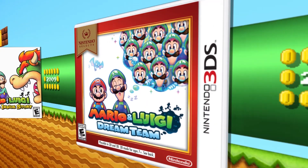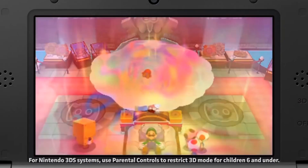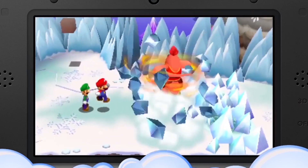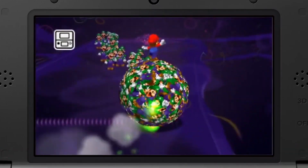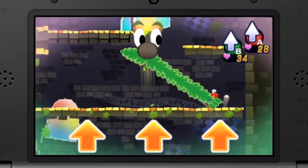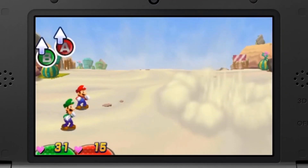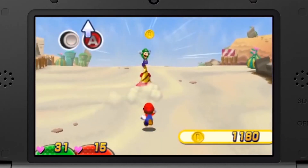Moving on to Mario and Luigi Dream Team, this marks a big change because it's the first time the game comes into 3D, and the designers really played with that system and with the humor as well. Half of the gameplay is done in the new 3D, and then when Luigi is asleep — because he's the big dreamer in the game — it's played from a 2D perspective to give very different gameplay, and it introduced new different attack categories. It's another great game that's kind of off-kilter to the rest of the series.